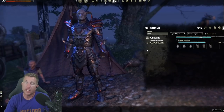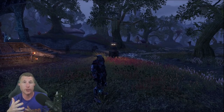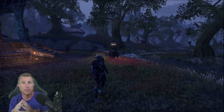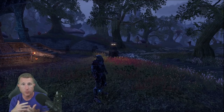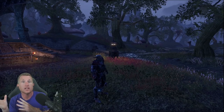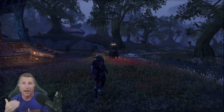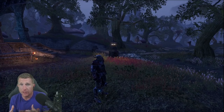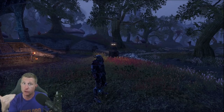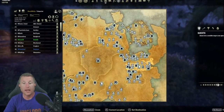What five-piece sets do you go with? In the upcoming Deadlands Update 32, gear is being homogenized — spell critical and weapon critical will simply become critical rating, and weapon damage and spell damage will merge into one stat. This makes overland gear much easier to obtain, and you can also buy these sets cheaply from traders. You want two five-pieces and a monster helm — the one I'm in right now is in Deshaan.